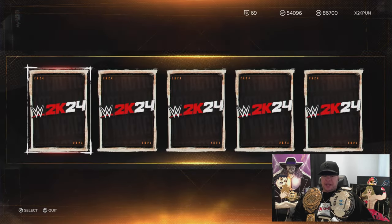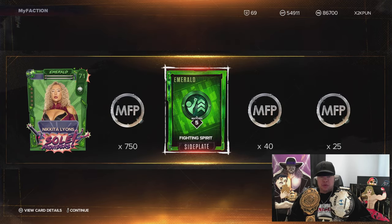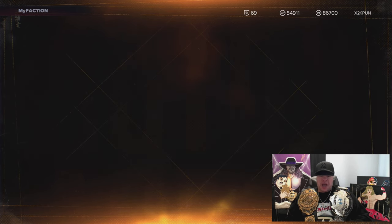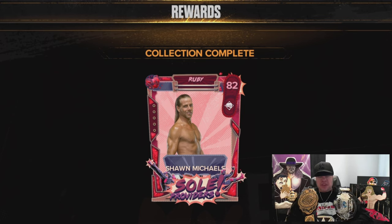Next pack — can we get Emerald Nikita Lions? Let's go! So now we lock in for the collection set reward: Ruby Shawn Michaels. And still — beating these 2K pack odds! Let's go!